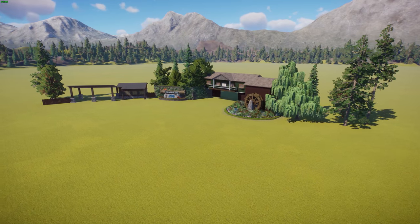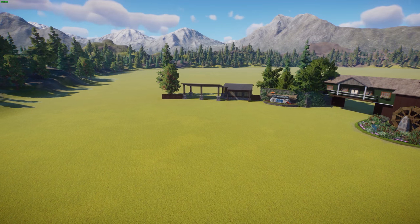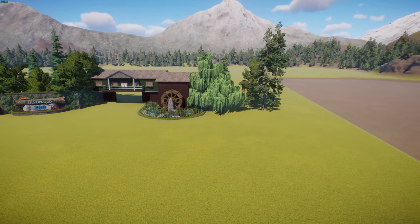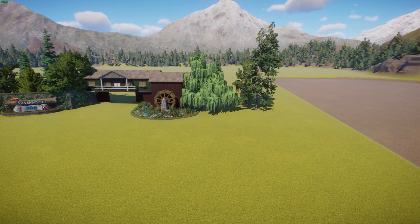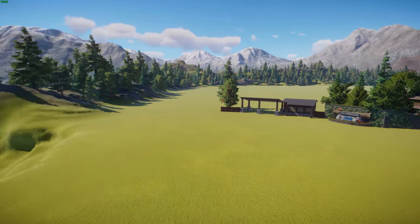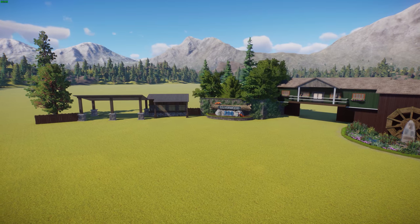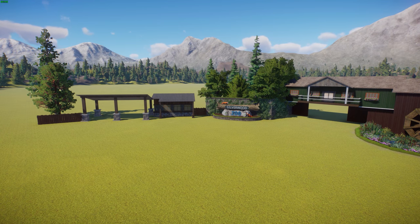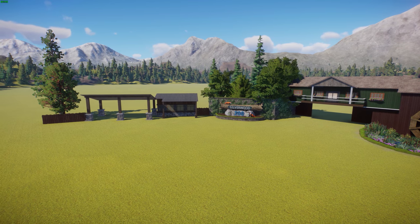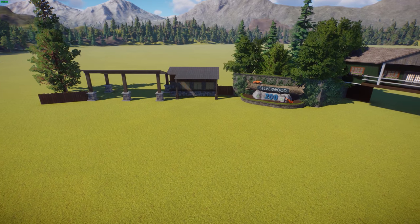A couple of things influenced the thoughts on this zoo. One of them is Ghost Town in the Sky, the amusement park that's up on a mountain, and the other one is Anakeesta over in Gatlinburg — it's up on top of a mountain. Both of those had influence, as well as Silverwood, my theme park I'm working on. They're both in the same town, and they asked the mayor why he likes to put all his tourist attractions up on top of mountains, and he said, 'Well, I guess we just like to get high.' And with that, let's get started on our habitat.